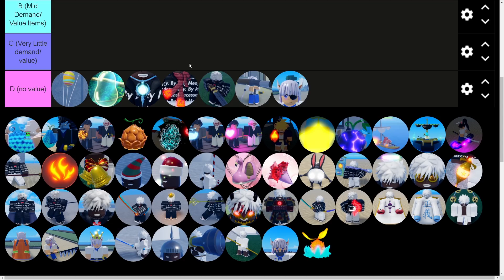Most of this stuff is really easy to get. The ice necklace and flame scarf are not really that good — very little situations you'd ever use these, which is why you never see anyone trading for them. Shotgun, bazooka, eye patch — all super easy to get, no real demand. Metal jaw wraps up the D tier no value section. Metal jaw is something people want early game, but late game there's a lot of things to replace it with, so it has literally no value.